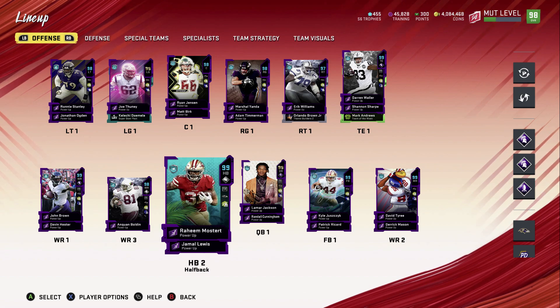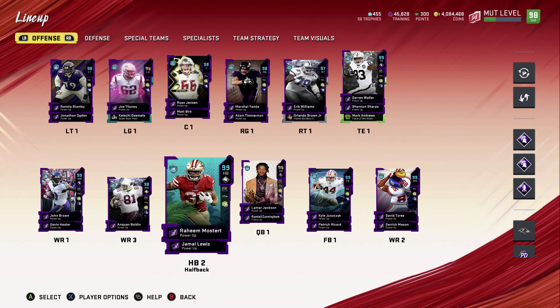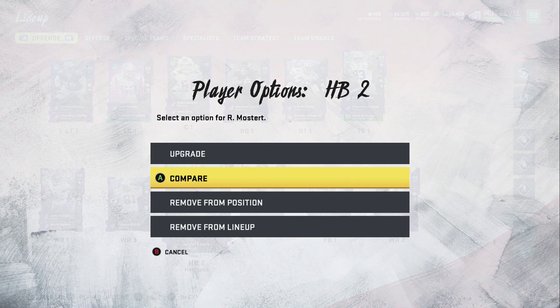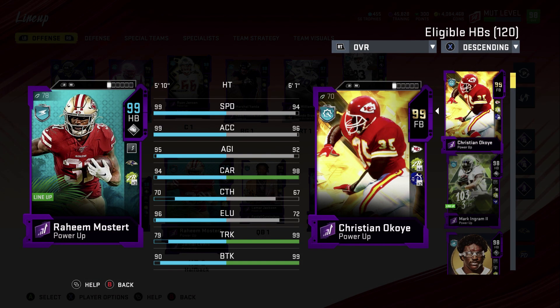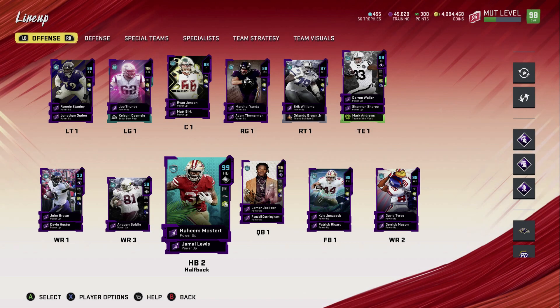We had an M2, we added him to the squad. Raheem Mostert is now a 99 overall. You can see I don't have Brawler or Sprinter on him, and I'll show you why. On this theme team he has 99 speed, 99 acceleration, 95 agility. There's no reason to add Sprinter because it'll give minus two agility — it's not going to help anything. Brawler is not going to help either since it gives minus one agility.